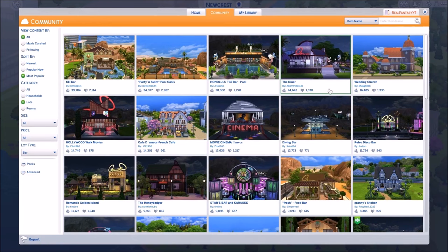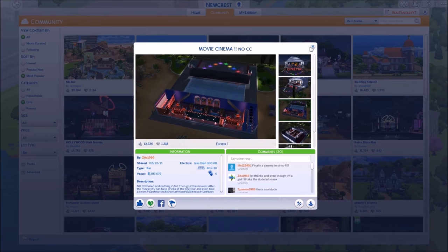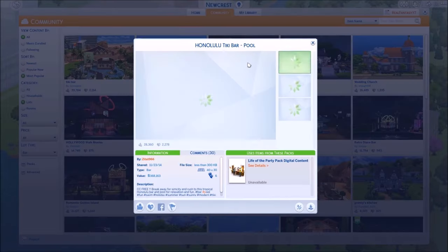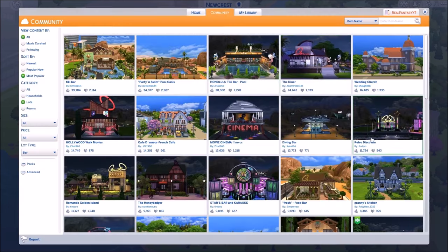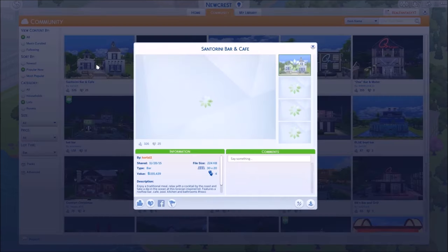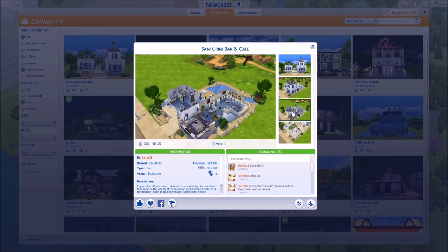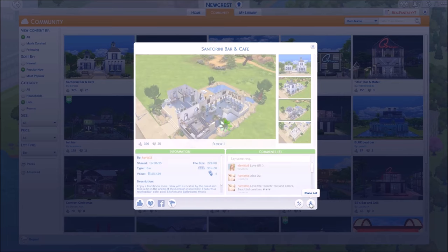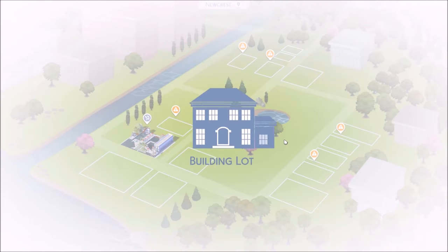What do I want here? There's a cinema, a whole bunch of stuff. There's this tiki bar that also has a pool. Let's look at popular now to get some recently popular things. Here's a bar and cafe which is very different - let's see what it looks like inside. I think we're gonna get it because it's different. We'll leave maybe two or three lots open so we can put down cafes and stuff when Get Together comes out.